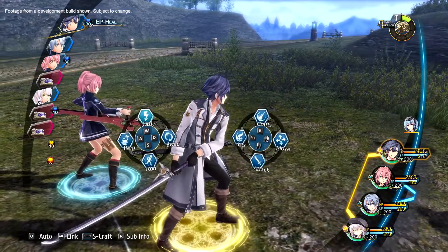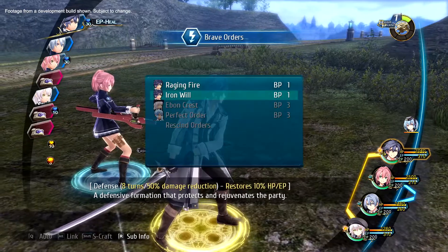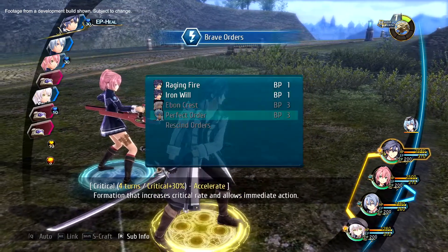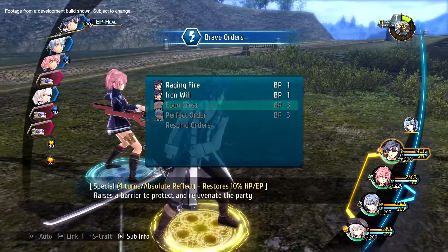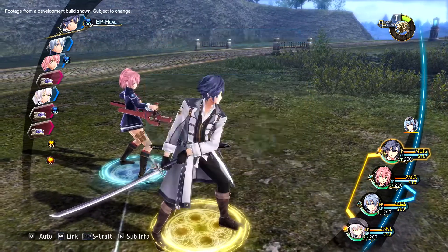Brave Order is a new ability introduced in Trails of Cold Steel 3 that uses your Brave Points to deliver a party-wide buff for a limited time. It can even be performed by allies not currently on the field. Your Brave Points can be found in the top right corner of the screen.